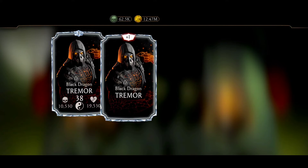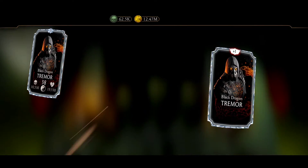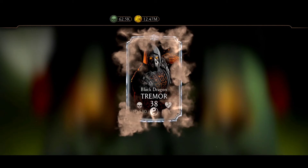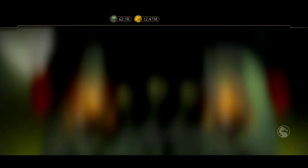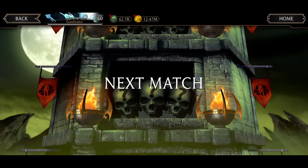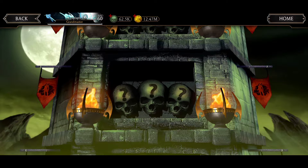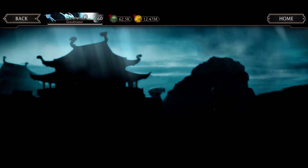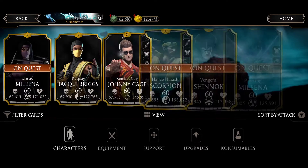Let's get our diamonds. We got Black Dragon free zone 2 of Tremor — for free! How I always say it: the best way to get diamonds is to play towers. Play towers as much as you can and refresh. If you have all the golds maxed, you can beat all those towers with gold characters. I beat all of them — this is the last one I needed to beat.